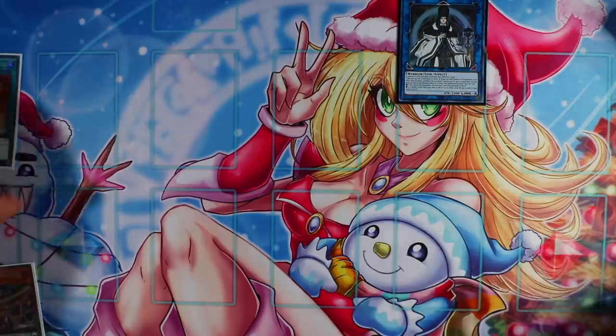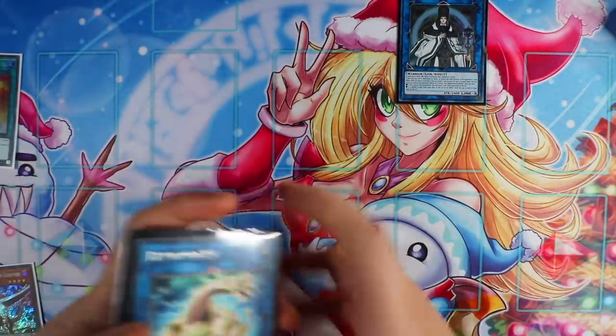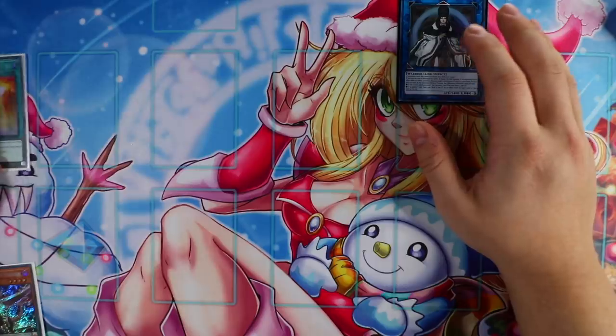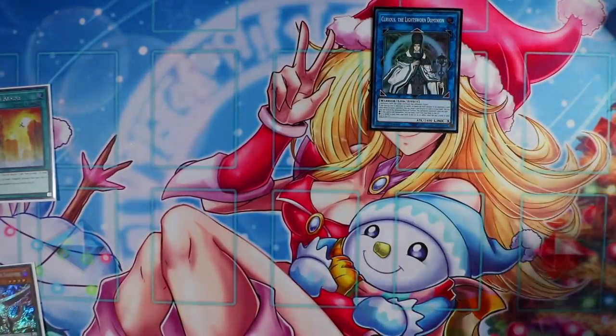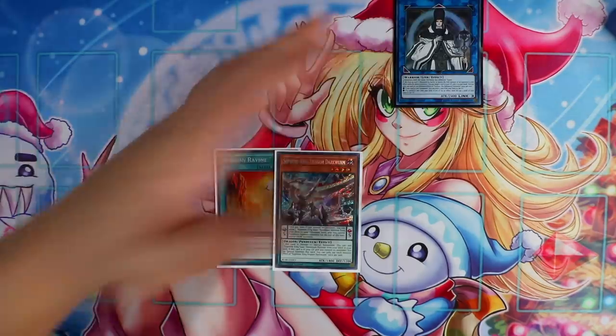So if you don't have access to Scorpio but you have Dragon Ravine and Supreme King Dark Worm, you basically have a first-turn Curious without having to use your Brilliant Fusion, which is really crazy. And that's pretty much it for that profile guys.